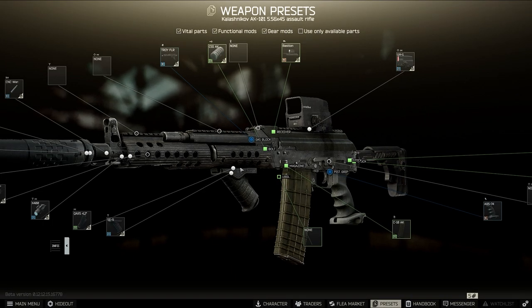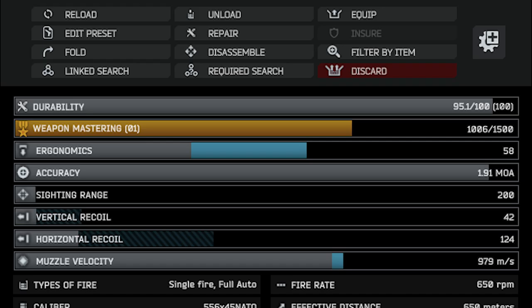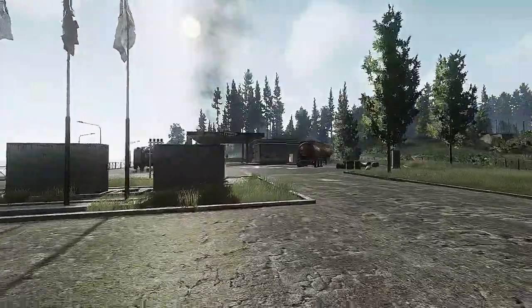Once all the parts are installed, check out the stats. With the RK2 front grip, you can get your vertical recoil under 40. With the SE5, we're just a hair over that. With a slower fire rate and low recoil numbers, that means your sprays will be very consistent, and your shots will hit their mark instead of flying high or to the left or right.